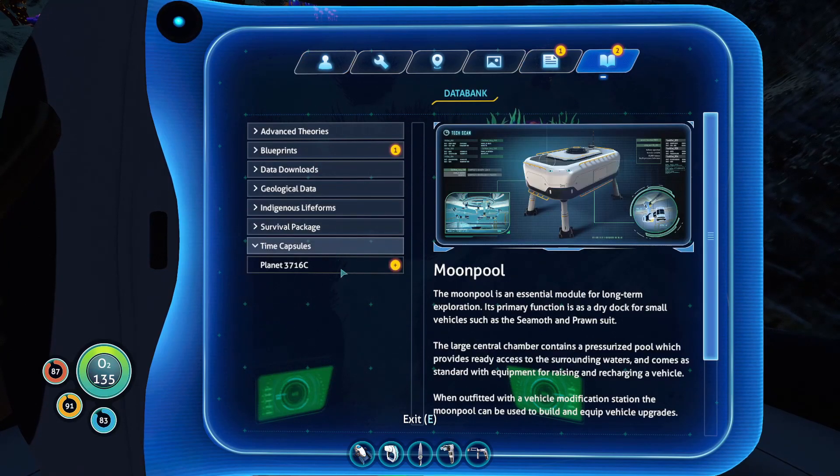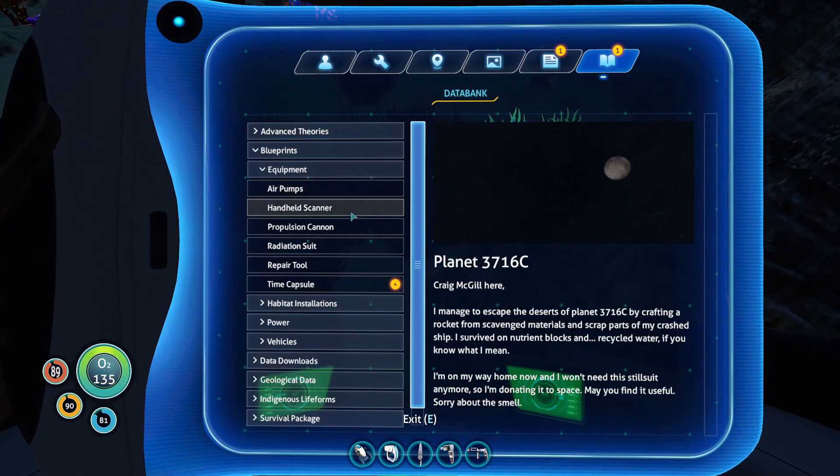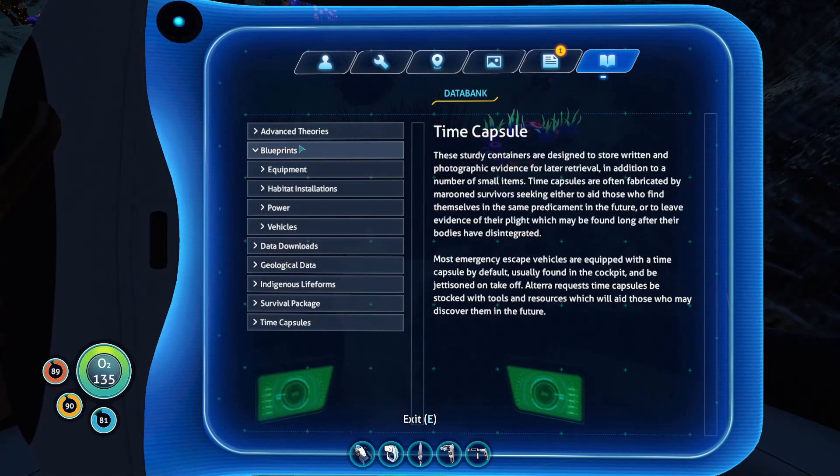What did he say? 'Craig McGill here. I managed to escape the desert of planet 3716C by crafting a rocket from scavenger materials and scrap parts of my craft ship. I survive on nutrient blocks and recycled water, if you know what I mean. I'm on my way home now and I won't need this tail suit anymore, so I'm donating it to space. May you find it useful. Sorry about the smell.' Holy hell.